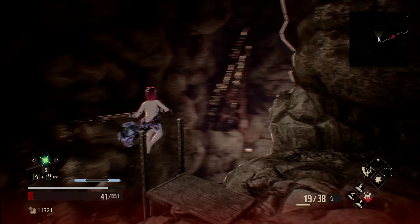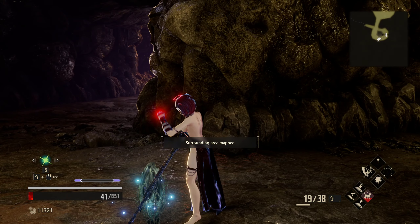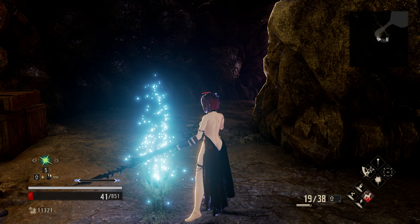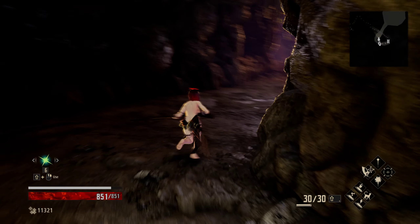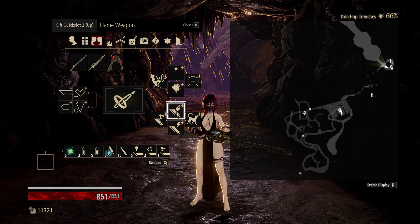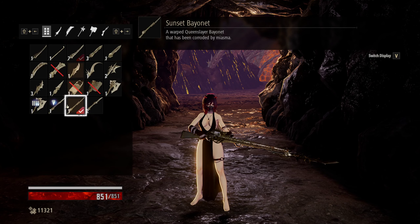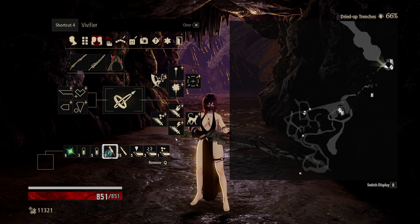There's no real reason to fight him — just get around him and get away. Now: the Despot takes damage from all things. He can be stunned, inhibited, poisoned, flame, lightning — everything. But he takes exceptional damage from blood attacks or drain attacks.